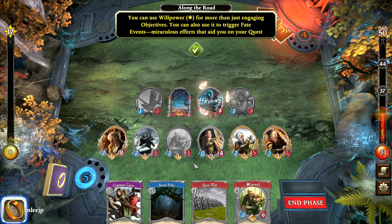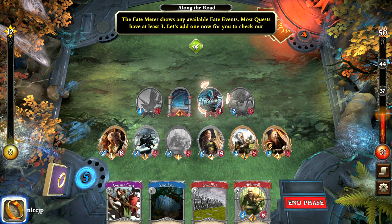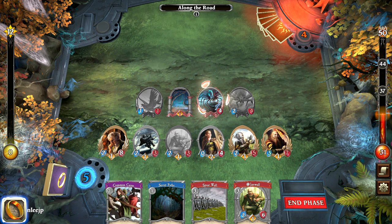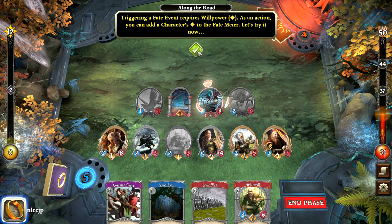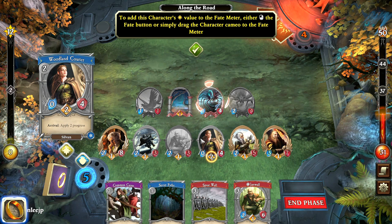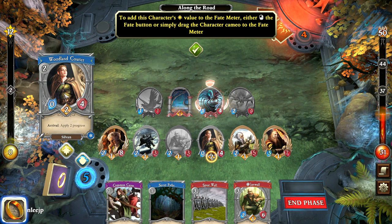Flying units, when exhausted or when they've been used, land and can be attacked like any other targets — their flying ability only applies until they attack. You can use willpower for more than just engaging objectives. You can use it to trigger something called fate events, shown on the meter along the left side. These are miraculous events to help you on your quest. Instead of spending willpower on an objective, you can spend it on the fate meter. The current fate event is River Daughter's Aid — we would gain Daughter of the Nimrodel. To add willpower to the fate meter, you can click the little star button, or drag the unit across to the fate meter.